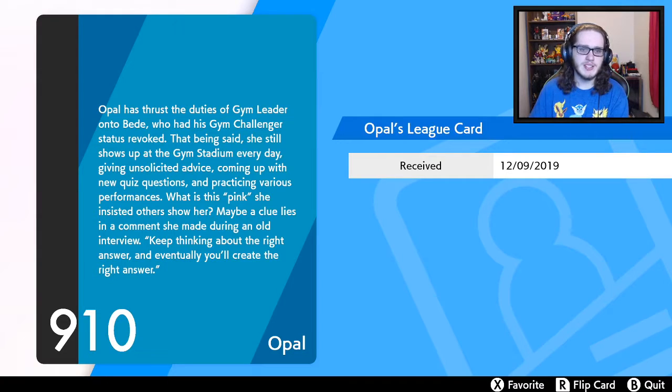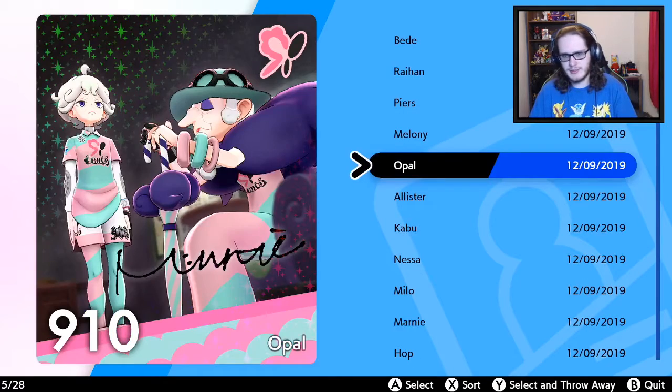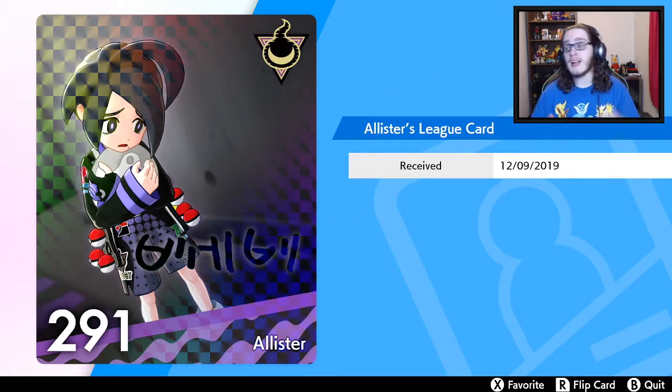Opal 910: Opal thrust the duties of gym leader onto BD, who had his own gym challenger status revoked. That being said, she still shows up at the gym stadium every day giving unsolicited advice, coming up with new quiz questions, and practicing various performances. Why is it pink? She insisted others show her that. Maybe a clue lies in the comments she made during an old interview: 'Keep thinking about the right answers and eventually you'll create the right answers.'